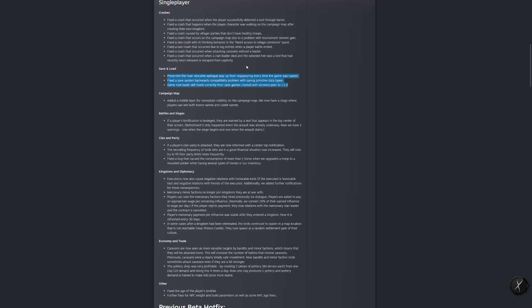On save and load — a big one for people having issues coming into the beta branch — the game now loads skills correctly from saved games created with versions prior to 1.1. You'll no longer get monstrous amounts of skill gains and levels when jumping onto the main branch. Also fixed is a save system backwards compatibility problem with saving primitive data types.